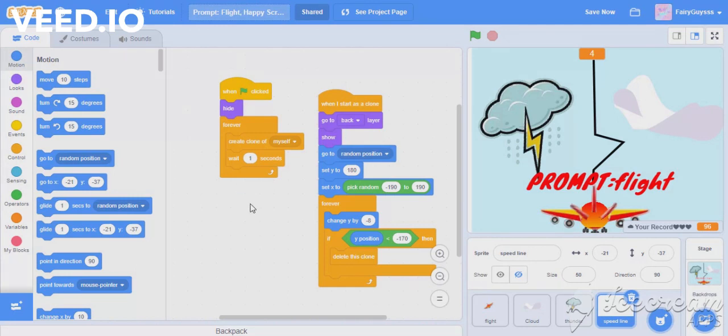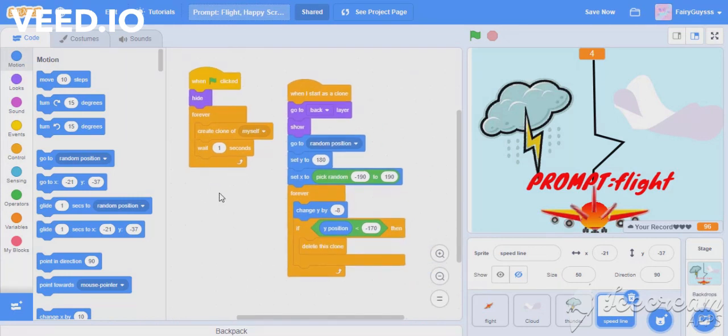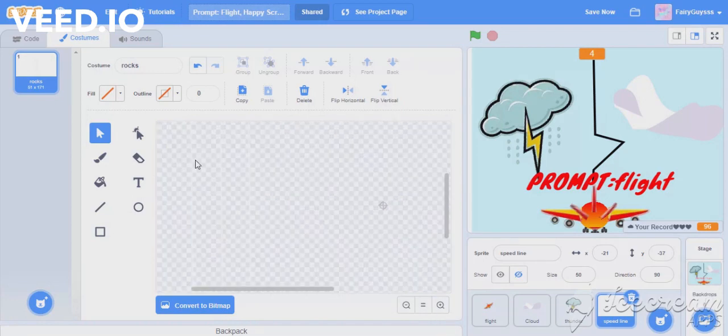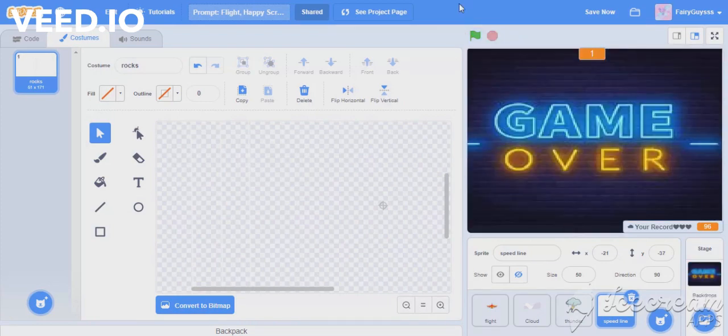This is the code for speed line. I already told you to exclude it if you want to make your game easier to make. The speed line is three straight lines — one, two, three — this one is speed line, this one is speed line.